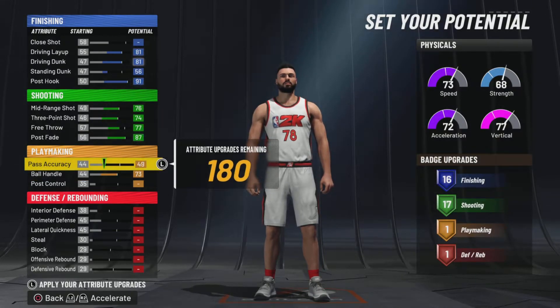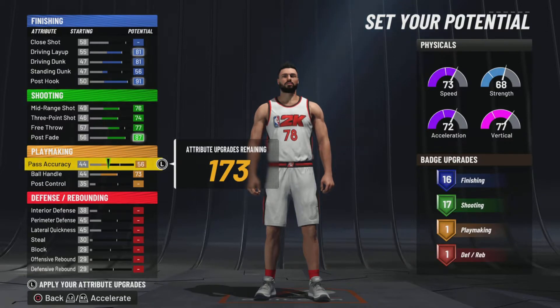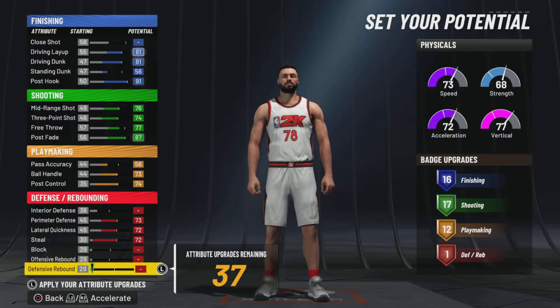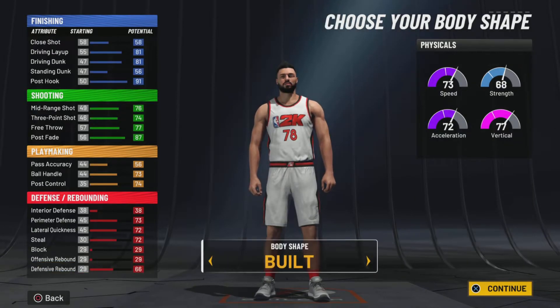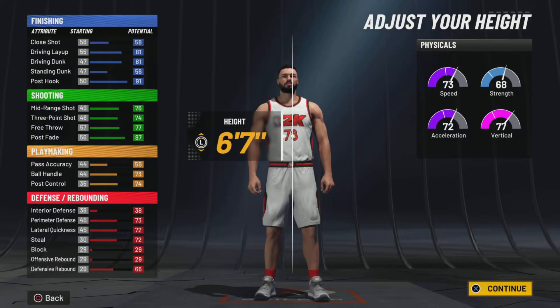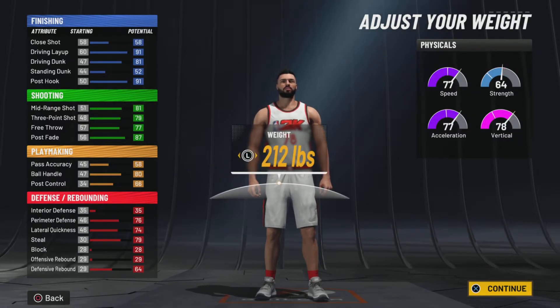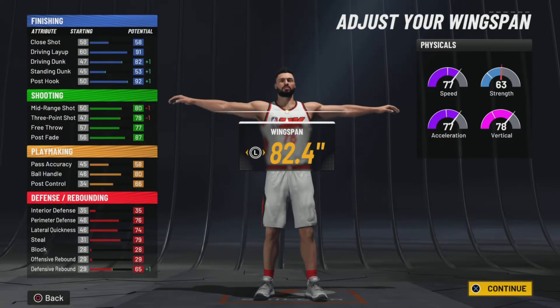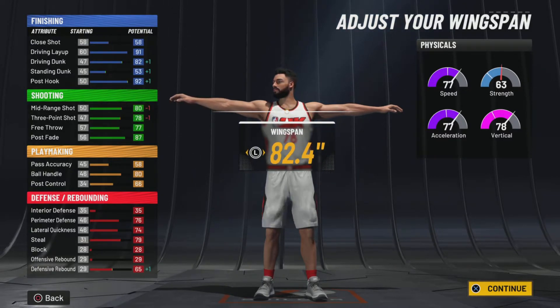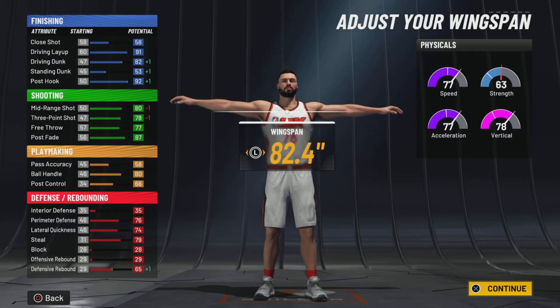For defense: 38 interior defense, 73 perimeter, 72 lateral, 72 steal, and max out your defensive rebound. This build is only 6'5" — I know Tatum is 6'7" or 6'8" — but for this build to have the name you have to go 6'5". You want to go 211 pounds, and the only way to get the name is by going 82.4 wingspan.